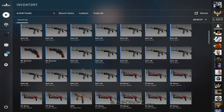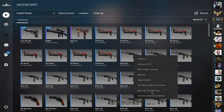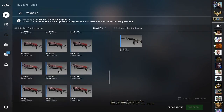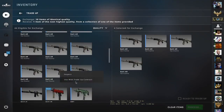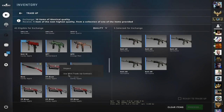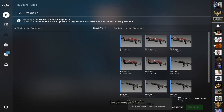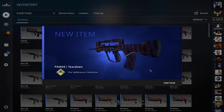Don't worry, we have so many of these trade-ups. Let's start with the second one — five Galils, oh sorry, five Galils and five PP-Bisons. Come on, let's hope for the M4A4 Converter or Handbrake. We lost money again.